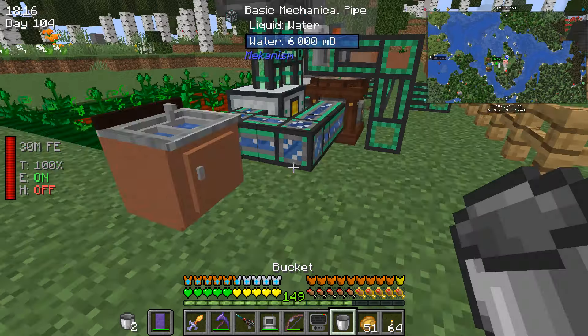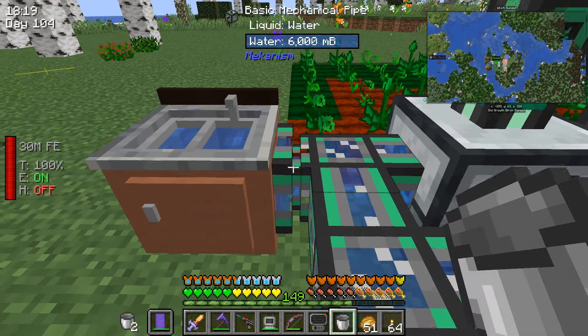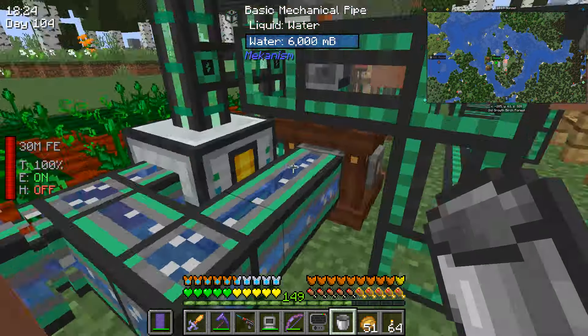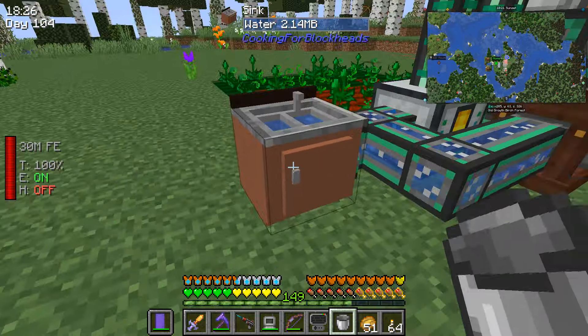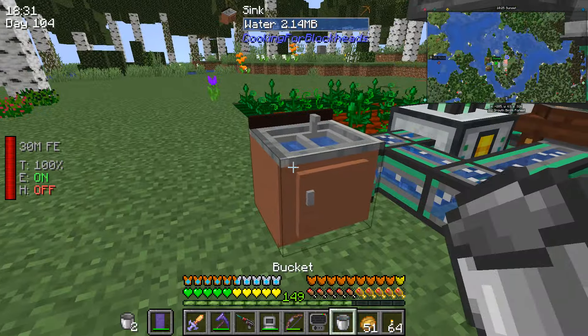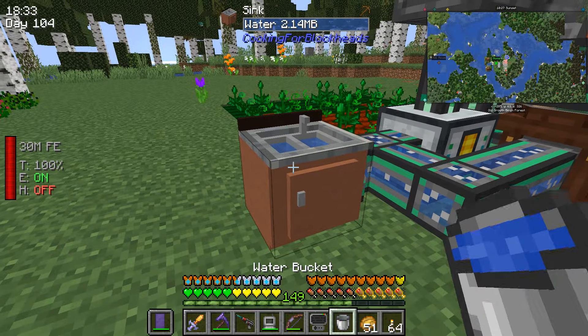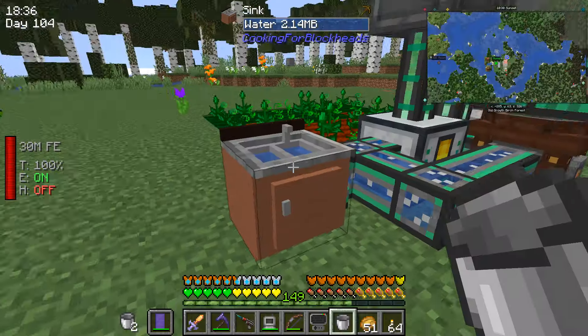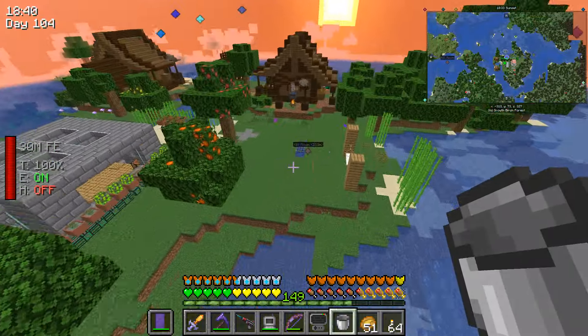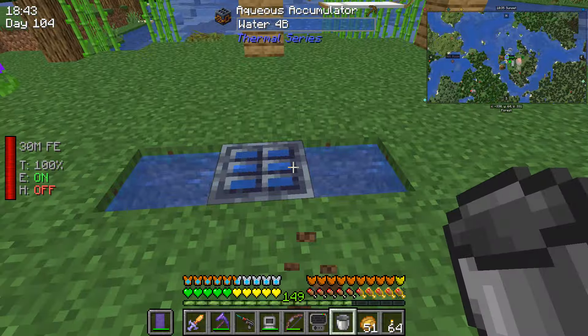You can use the sink for automations — just use an extracting pipe like a Mekanism pipe with a configurator set to pull things out. You can also interact with it using a bucket to take water out and put it back in. Note that some modpacks do disable this feature. Overall it's definitely the easiest option.